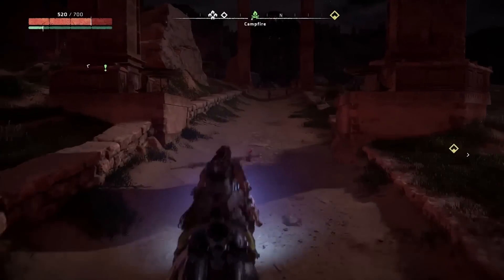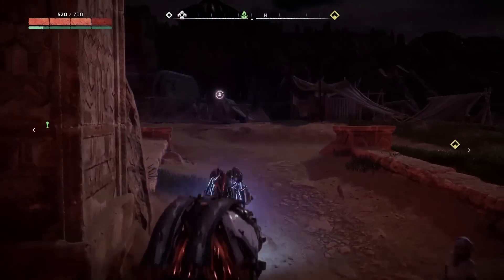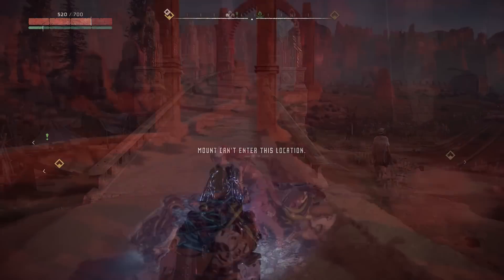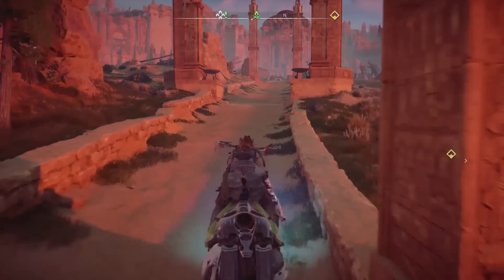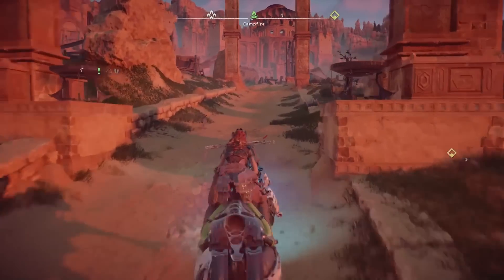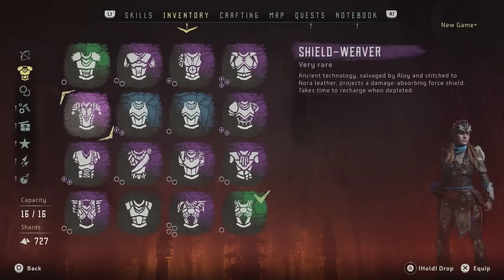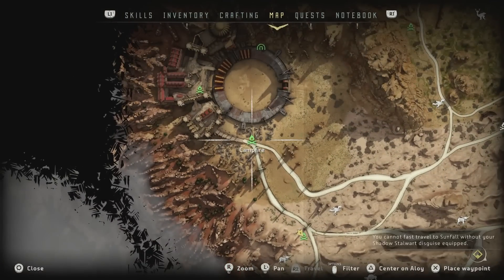In patch 1.30 in the new game plus mode this was not possible anymore, and even weird stuff like the things you see right now occurred. I can confirm that in patch 1.31 this issue is resolved, as you can now walk into Sunfall with the Shadow Starward Adept outfit on. Fast travel is still not possible though sadly, so it seems like Guerrilla still has some work to do to fully fix this feature in the new game plus mode.